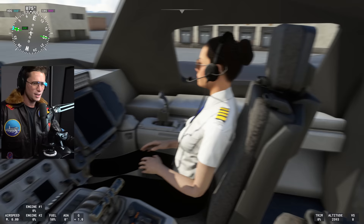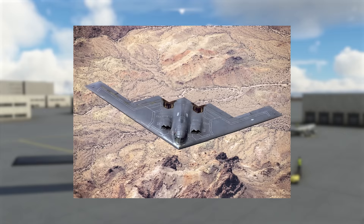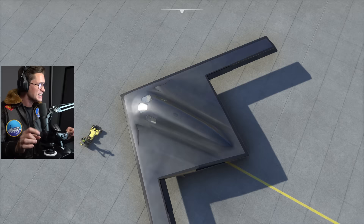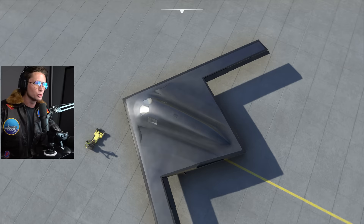Inside the cockpit here, just a couple of seats and not really a lot of room to work with. This thing is beautiful — it kind of looks like the B-2 Stealth Bomber. I'm sure a lot of you guys are aware of that. But this is basically the next generation. It's the first ever 6th generation aircraft, just unveiled in December 2022.